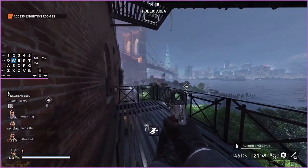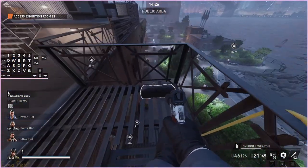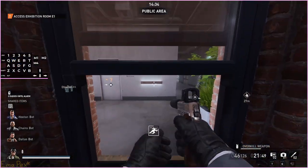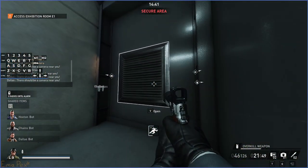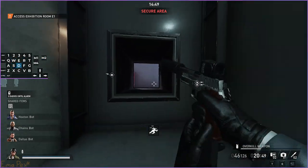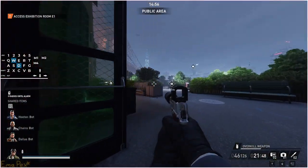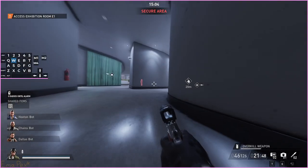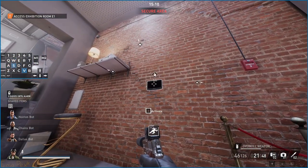There is a guard that patrols outside and he will see bags moving along the zipline, which will force you into search if you're not ready for it — that can be a problem. I would recommend either leaving bags underneath this window here or throwing them up here. The other alternative is to move the bags into this staircase and take them all the way down. Shoot this vent — be careful not to shoot straight through it because the lead guard sometimes stands in front of these vents. You can also move the bags down here and then unlock the exit and start moving bags out that way.